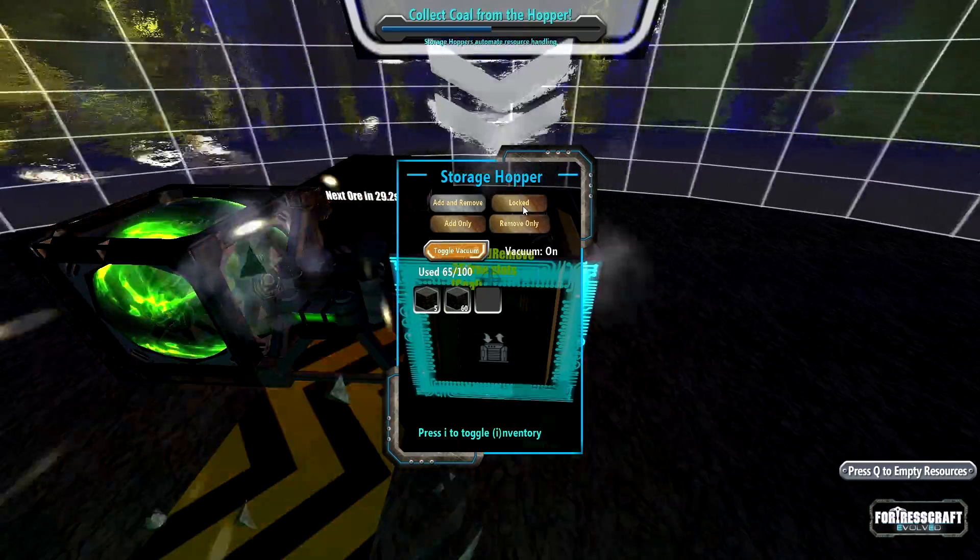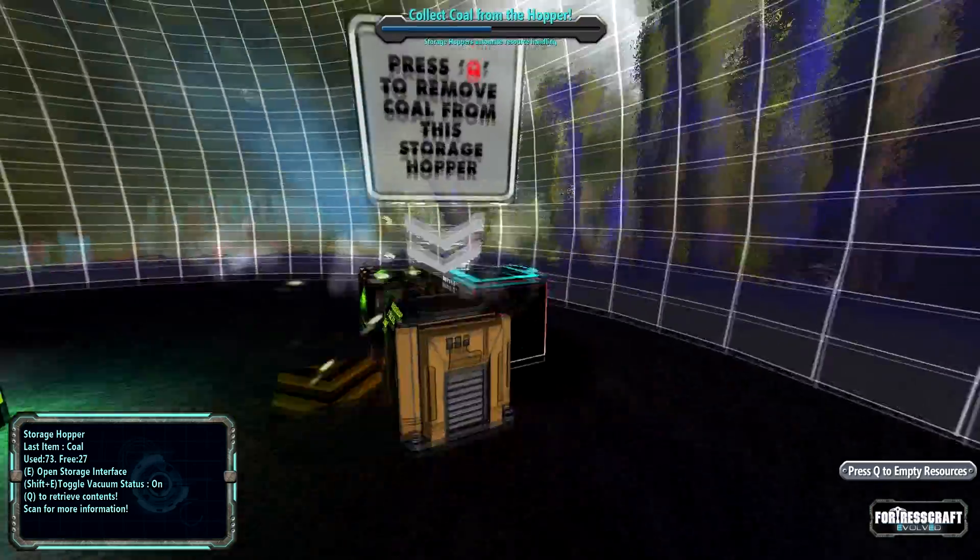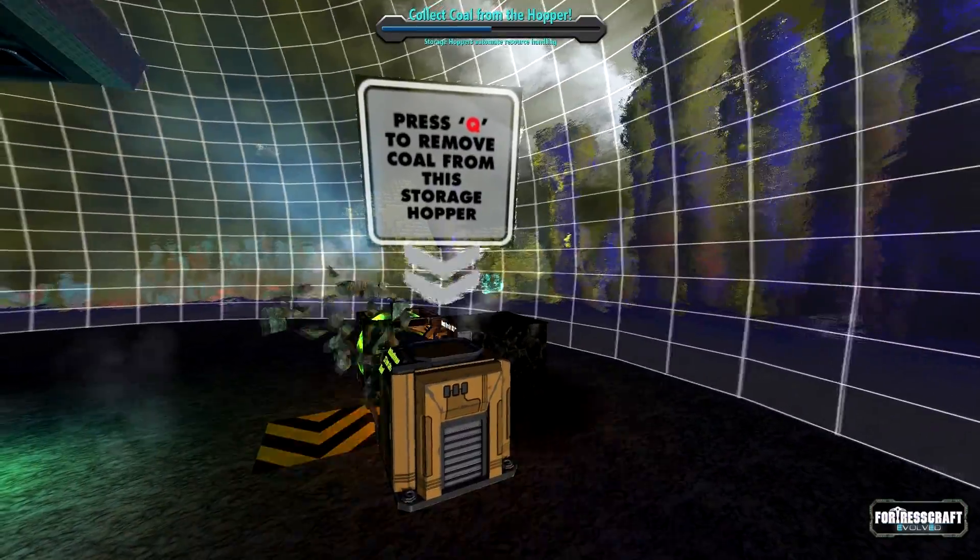I can get vacuum on, sure. Press Q to remove coal from this.